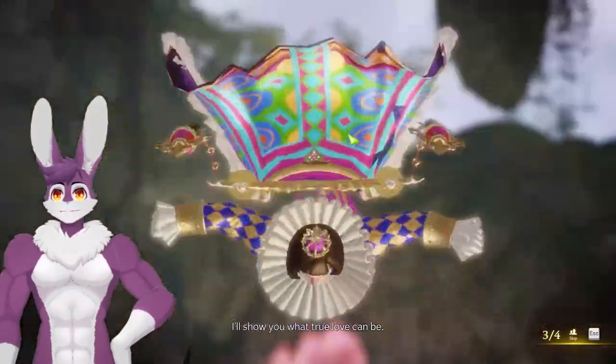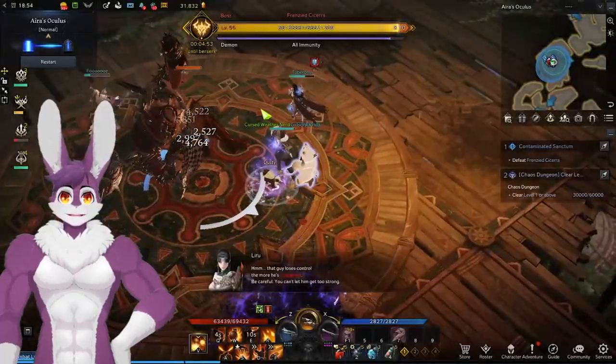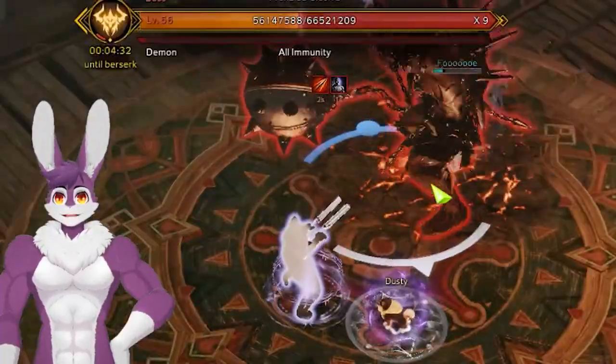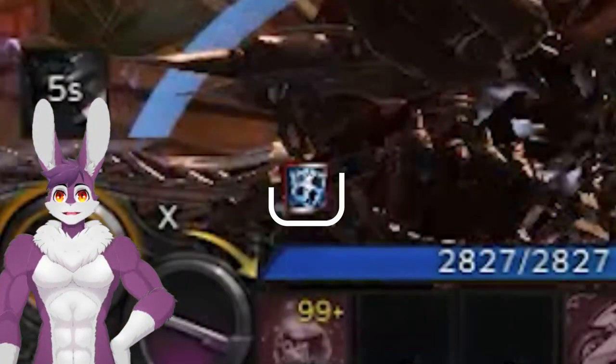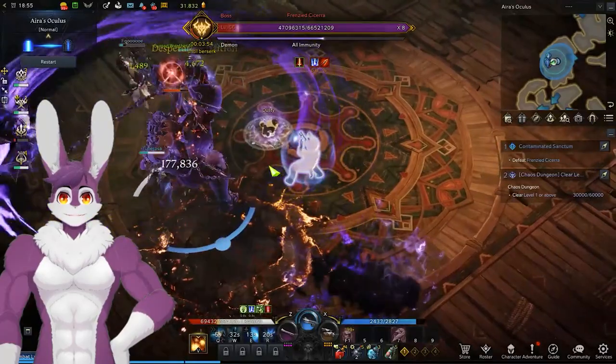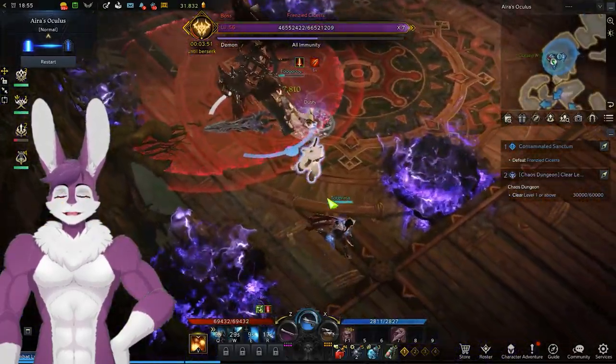At 1325, we can now do Abyssal Dungeons — Ira's Oculus. The first boss is Cicera. Every stagger, Cicera gains a damage increase buff. Step in a purple puddle to reduce your stagger at the cost of increased damage received. After a plus-shaped attack pattern, don't stand in front of Cicera.